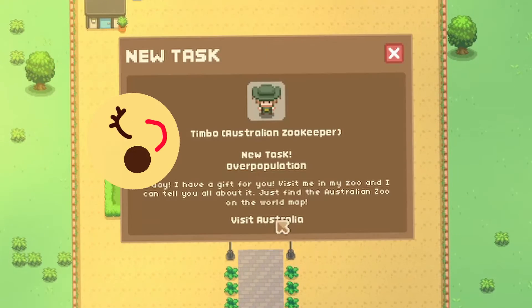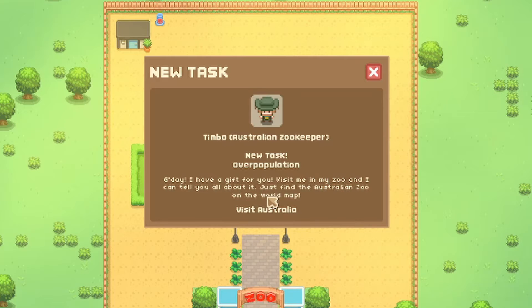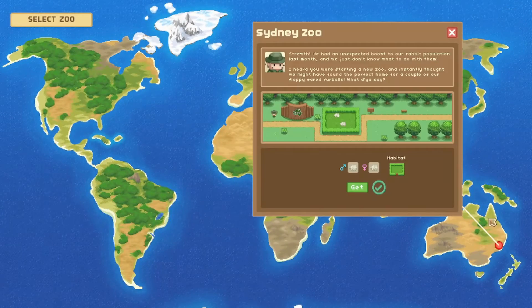Kathleen says that's very high hopes and she appreciates that. Now Timbo the Australian zookeeper has a new task for us. Once I started playing this game I quickly realized you'll never run out of things to do because there's always new tasks and quests. Timbo says he has a gift for us — just find the Australian zoo on the world map. I've actually never visited Australia in real life, that's a bucket list item for me.